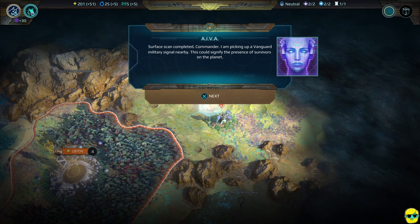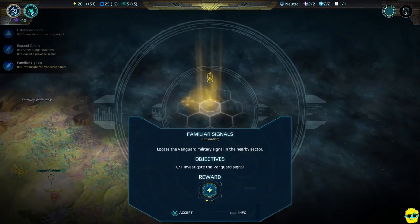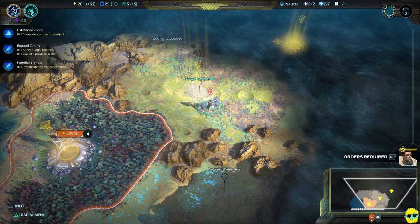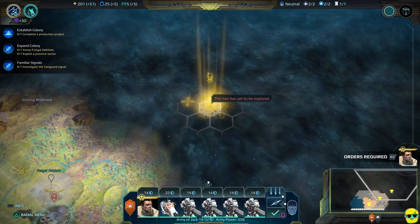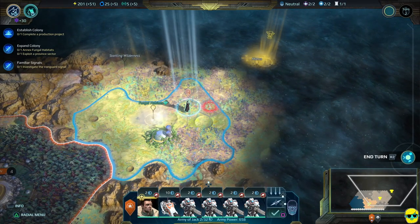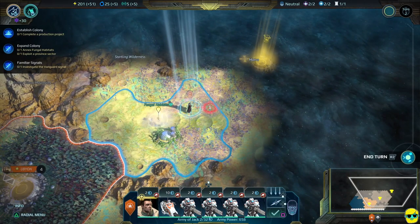Super scan completed — picking up a Vanguard military signal nearby. This could signify the presence of survivors on the planet. We need to go explore over here. We'll take a turn to annex the sector and give movement orders. You can't even select an unexplored hex to move to, so I'll move over here to uncover the fog of war and zoom in. We'll end the turn.